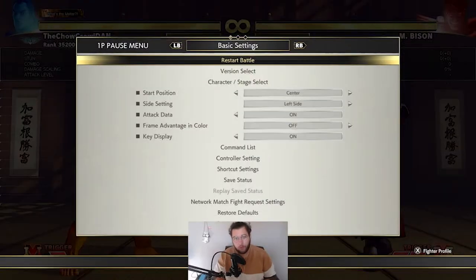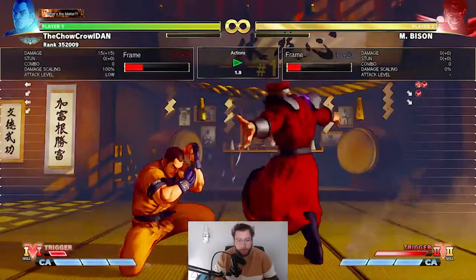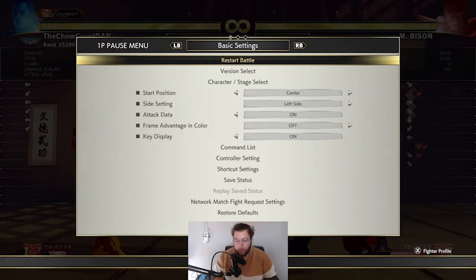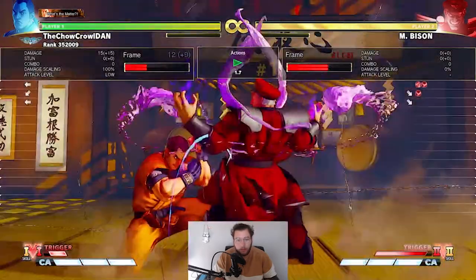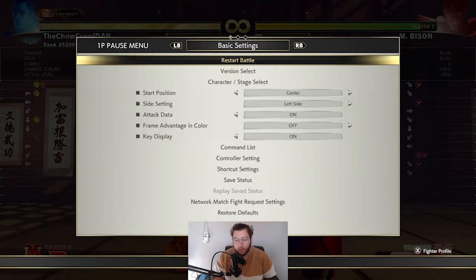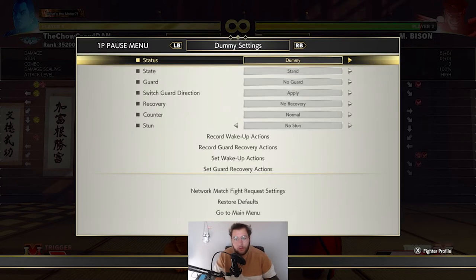For V-Trigger 2 there are two things to look out for. The first is the slide activate — he is minus two initially from it and will not be in range for the command grab. He is basically doomed to fail from that. The next thing is that after the slide activate he's usually going to dash, so just punish the dash — we already went over punishing Bison's dashes. He won't be able to command grab you.